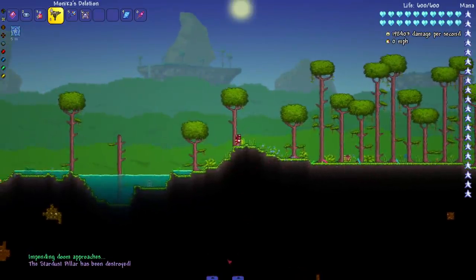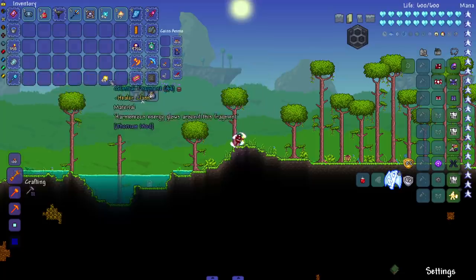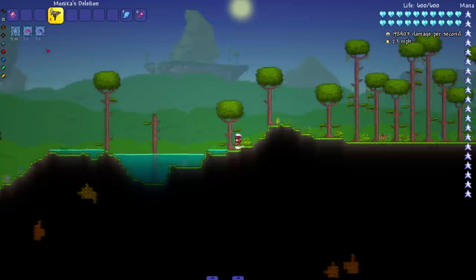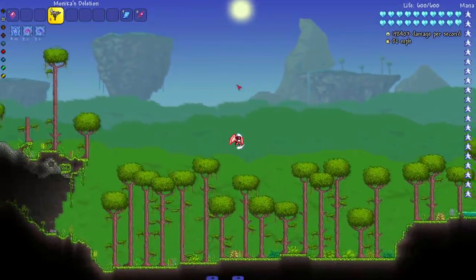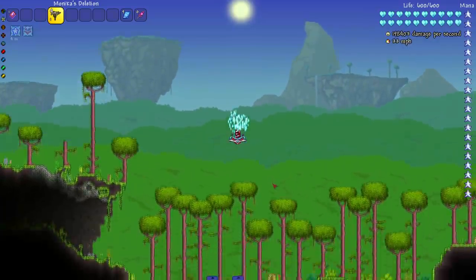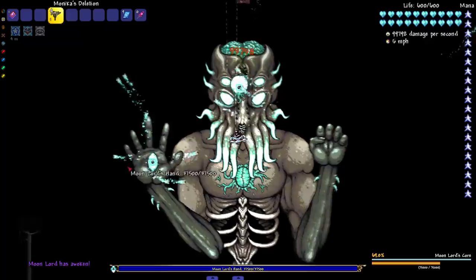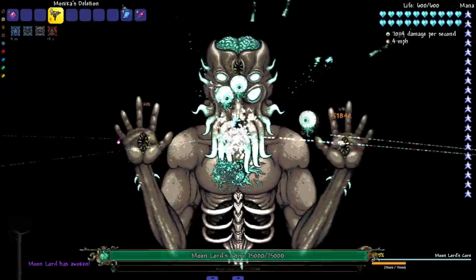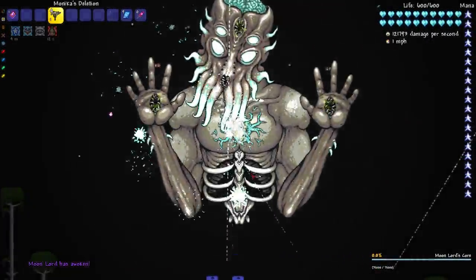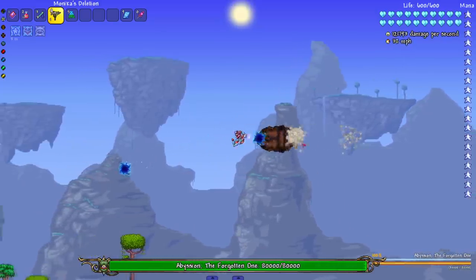I don't know if they made the Moon Lord spawn time faster in 1.4, but recently during my bow-only playthrough the Moon Lord spawned in like 20 seconds after I killed the pillars — caught me off guard. Usually you can go to the bathroom, fill up a cup of water, but in 1.4 he's there almost instantly. And here he is — take out that top eye as quick as possible to make the fight go faster.